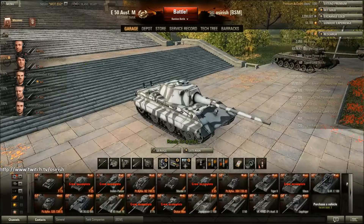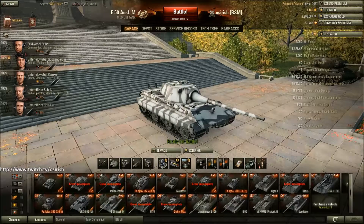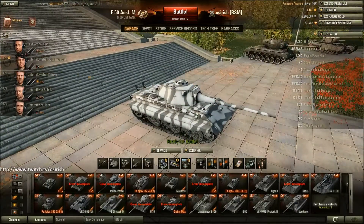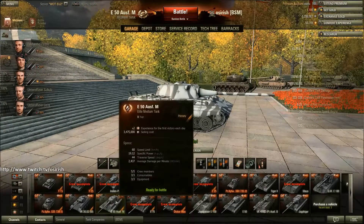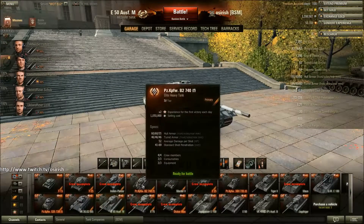Moving on, we've got the E50 Ausf. M, which is a tank I don't play much - I need to play this tank more. My crew are almost at their first skill. I put a new crew into this tank and trained them up in the T25 to this level. This is the crew that I bounce between the E50-M and the T25 to get double training on. I really need to play this tank a little bit more. I haven't got a mastery badge in it and I've only played about six games in it. But now that I'm doing the garage review, I'm going to have to.